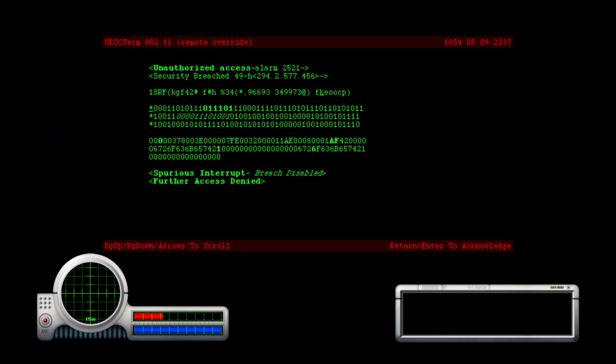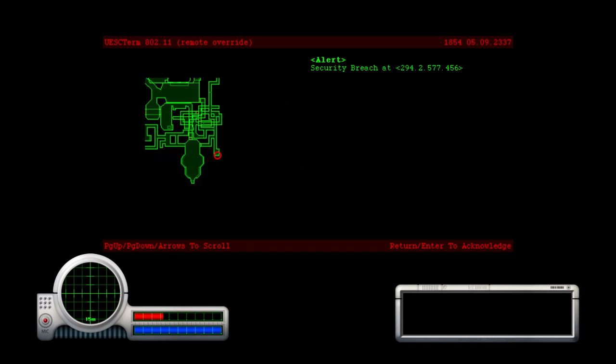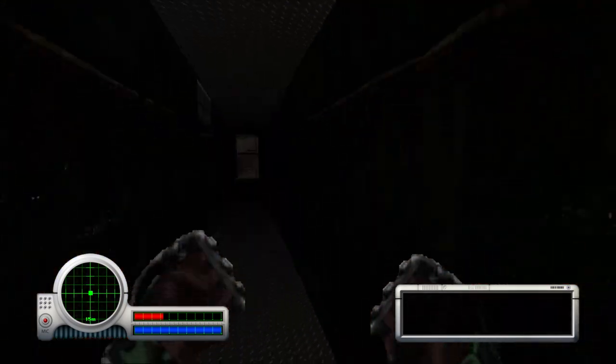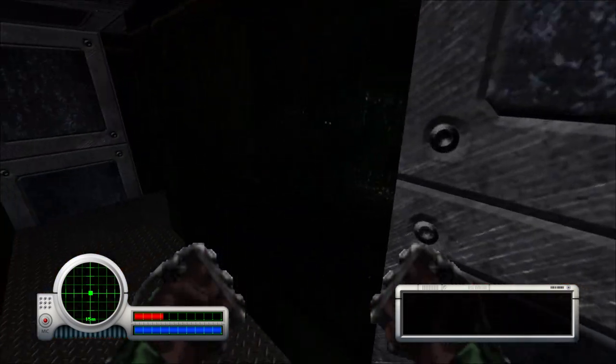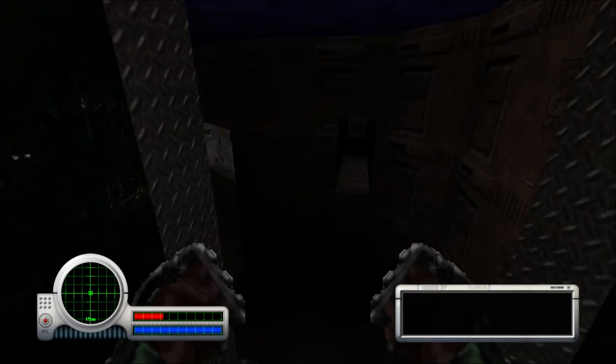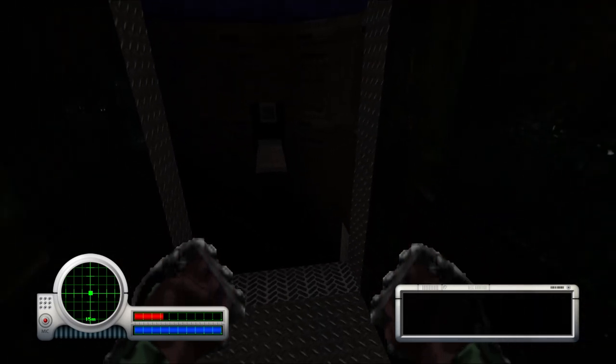I need health pretty bad. Unauthorized access alarm, security breach. Further access denied. And that's where I'm at. I guess it's the game's way of telling you that certain security systems are still enabled. There's a straight path ahead over there — that's where I came from initially.